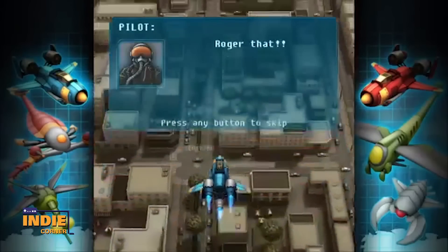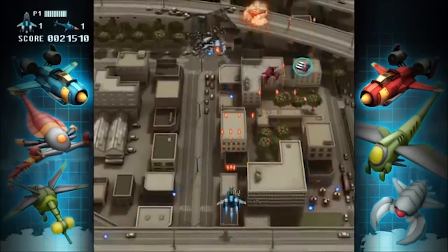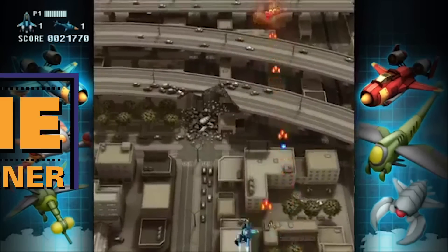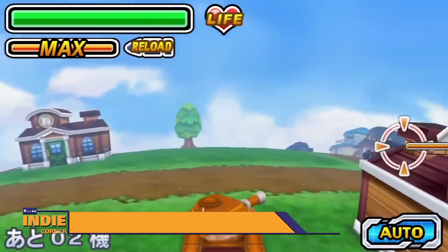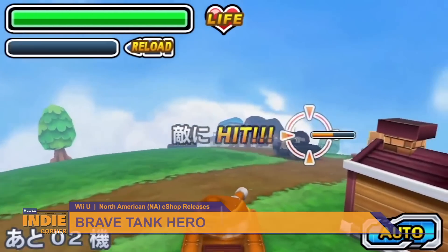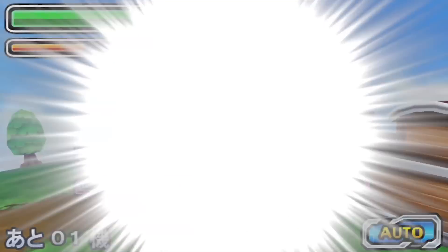For a more classic shoot-em-up experience, Full Blast was released — shoot down anything on screen and dodge bullets while flying over a vibrant backdrop. Lastly, Brave Tank Hero puts you in the seat of a tank to save Paradise City, with 50 missions and 3 types of tanks in this 3D action tank game. So there you go — plenty of new games to try out on your Wii U or 3DS.